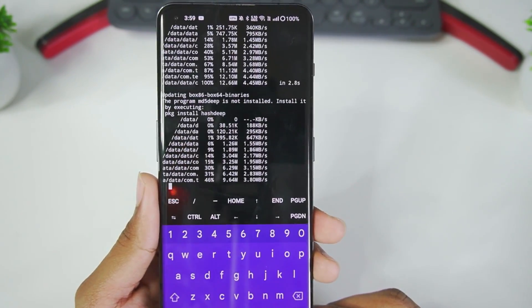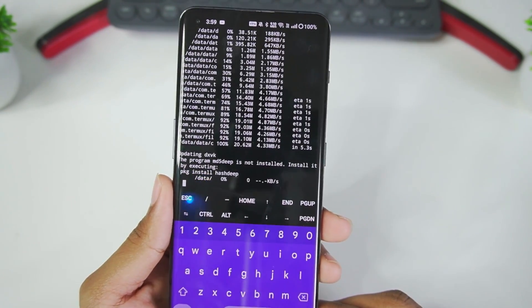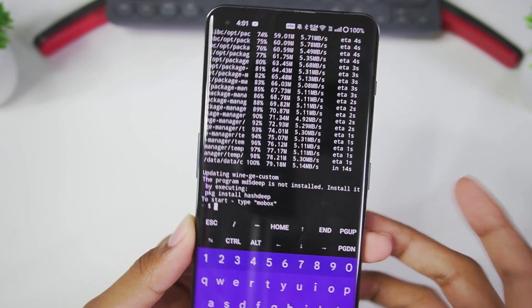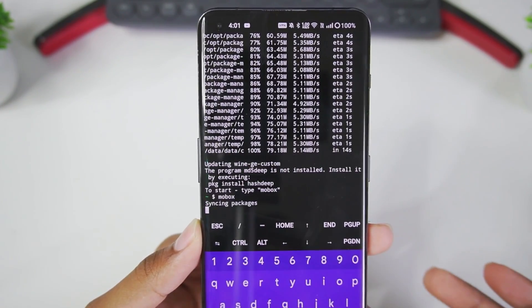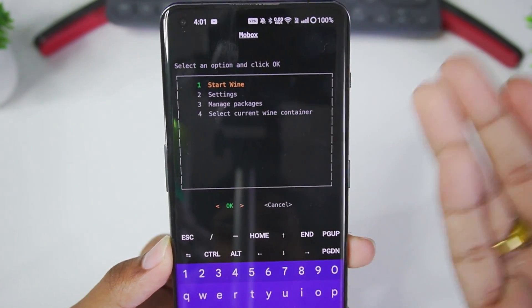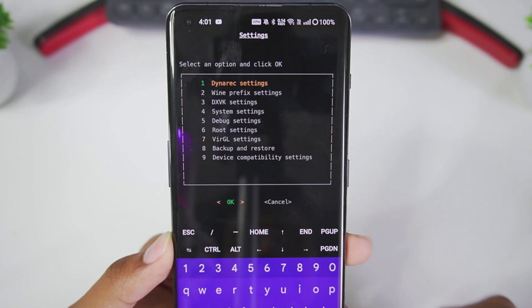Head back to Termux and you'll see it is automatically updating Box64 as well as DXVK. In my case it took around 2 minutes for the installation. It will then ask you to type 'mobox' to start using it. Once you type mobox and press enter it will sync packages, and you'll get a clean UI with options such as Start Wine, Settings, Manage Packages, and more.